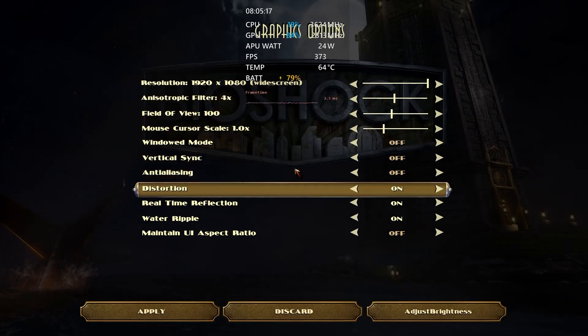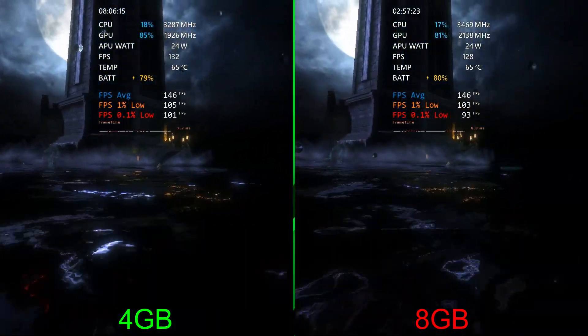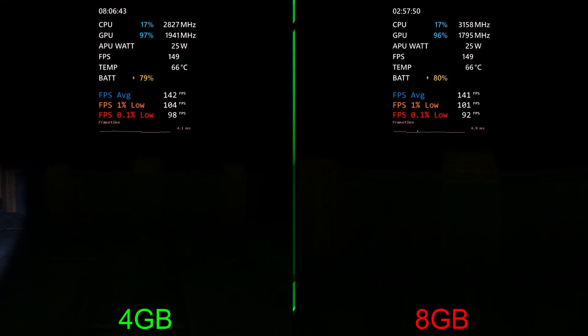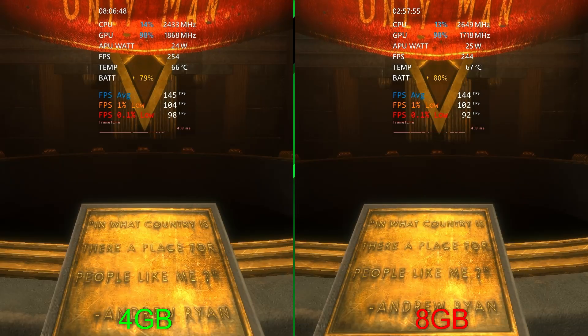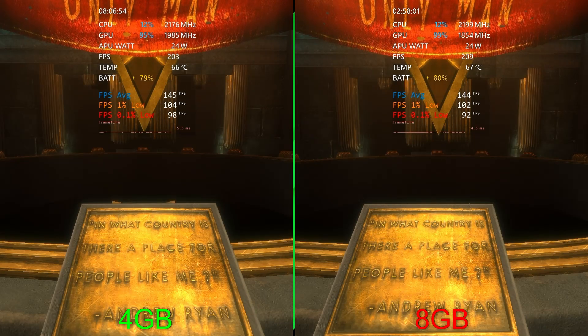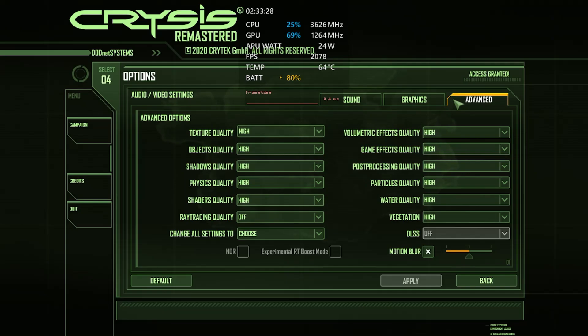Next up we have Bioshock Remastered — the first one — running 1080p with these settings. Very close between the two. As we go into this room, freezing both fps counters: we've got 145 on the left versus 144 on the right, 104 versus 102, and 98 versus 92. Definitely very close, not much different. Next up we have Crysis at 720p high settings with ray tracing off.